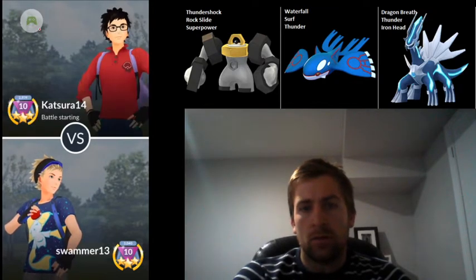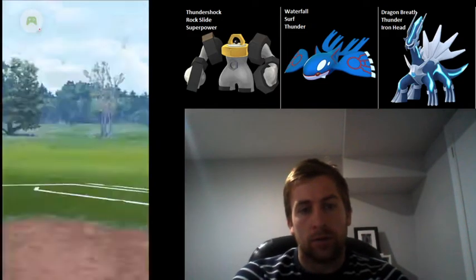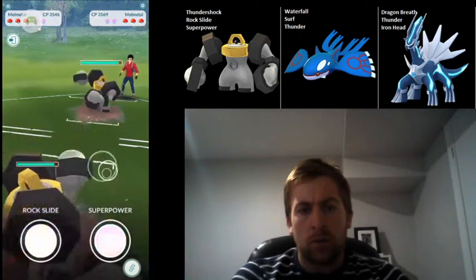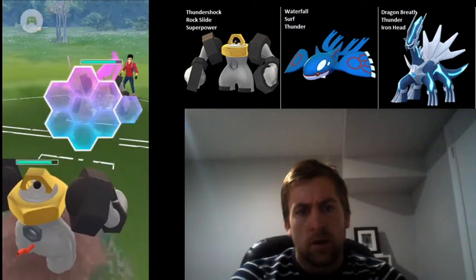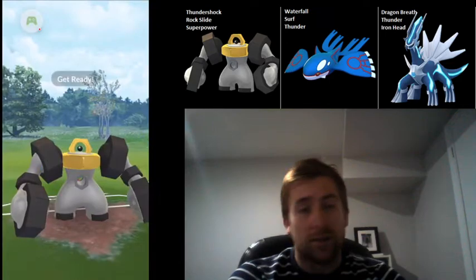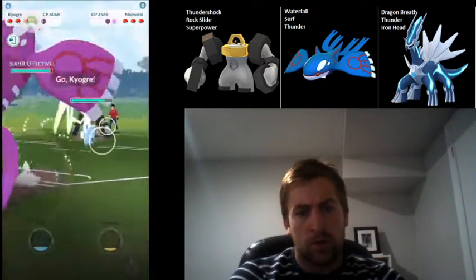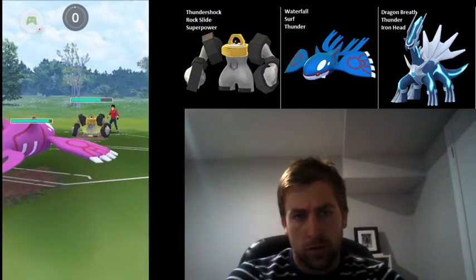The one problem with this team is Geratina Origin leads — I really don't have a good answer for that. But here I catch a Melmetal on the lead. Against Melmetal, what I try and do is nine Thundershocks and then go for back-to-back Superpowers. He goes for the Superpower first, and actually baits with the Rock Slide — that was a good bait by him. I'm going to drop the Superpower and then swap immediately into Kyogre to try and absorb some charge move damage.